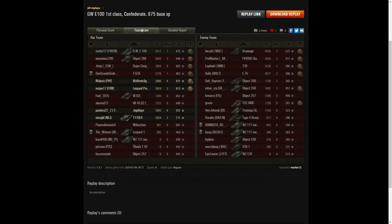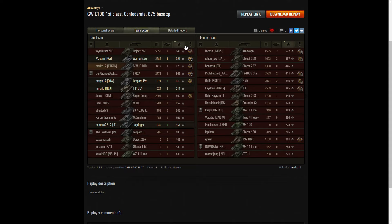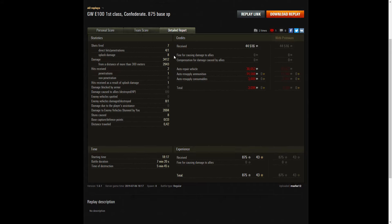This T110E4 is going to try and finish them off — I think he can get the Kranvagn easily. Oh he fluffed his shot and gave the Kranvagn two chances. Here comes the 268 to put his round in as well — but will he get hit in the side by the Jagdtiger? Remember that thing's got a 128mm gun. Oh well, it was the E4 that got him. Now just the Kranvagn. Oh, he sneaked round and got shot in the rear by a Leopard — nothing like a bit of surprise from behind in the morning.